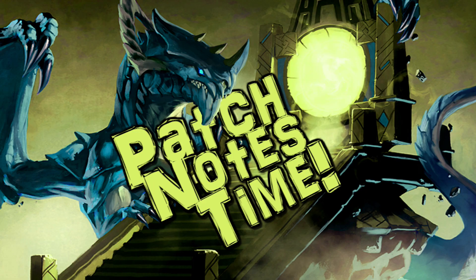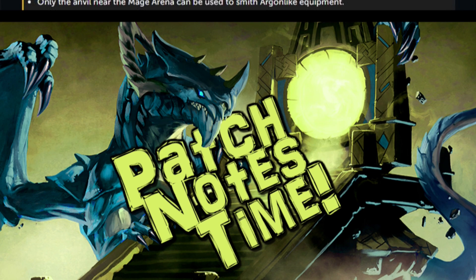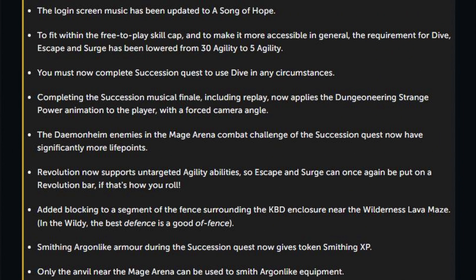Finally, with all that out of the way, let's look at the patch notes and see what's been added with today's update. Starting off, the login screen music has been updated to A Song of Hope. To fit within the free-to-play skill cap and to make it more accessible in general, the requirement for Dive, Escape and Surge has been lowered from 30 agility to 5.